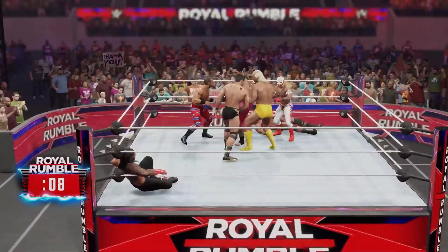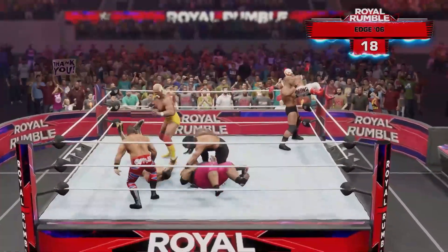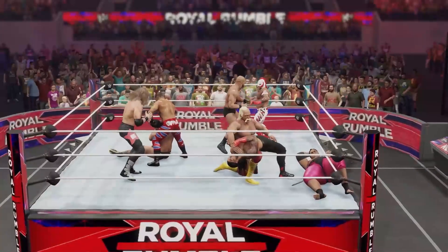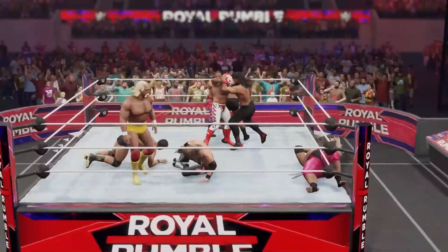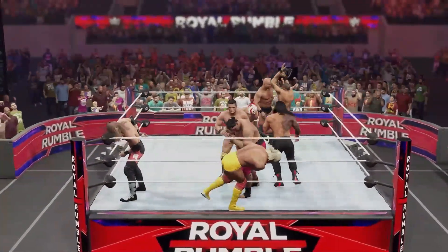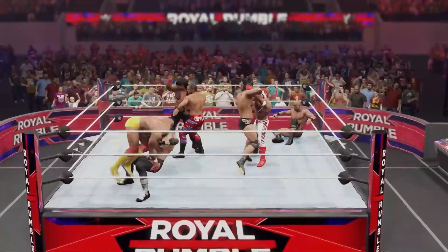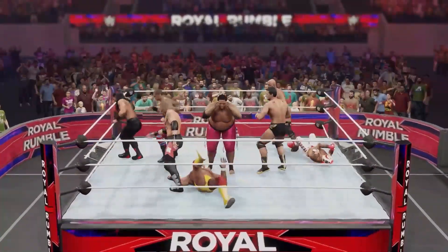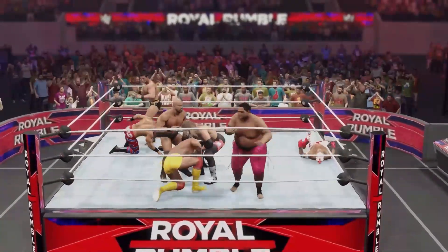The countdown begins — who is next? It's Edge, baby! The Rated R Superstar! Reigns with a spinning back suplex on the Rated R Superstar. Roman Reigns Spear! Austin's in trouble — Benoit fighting him off. Yokozuna actually saved Hogan there. Edge with a Fisherman suplex, and now Benoit has Reigns on the ropes. A punch to the face — down goes Reigns — and an enziguri from Alberto!